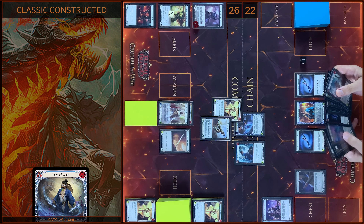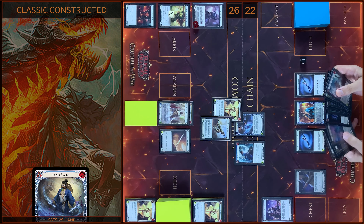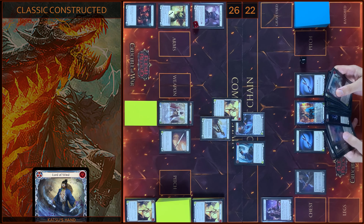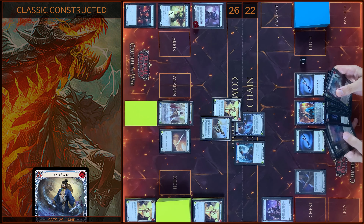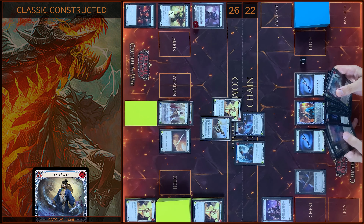I will play Take Flight — Pay one. It will be 4 damage, 1 floating. No block. In reaction step I will play Razor Reflex — I pay one. I will add plus 3 — it will be 7 damage. No reactions. You take 7. 7 left. Let's close this combo chain. Passed on to you.